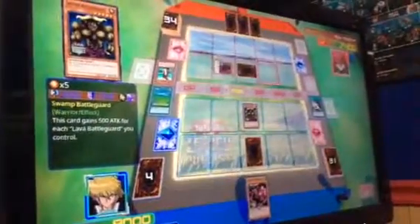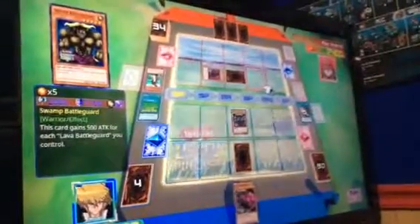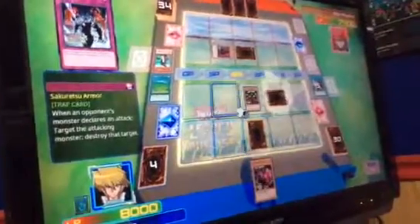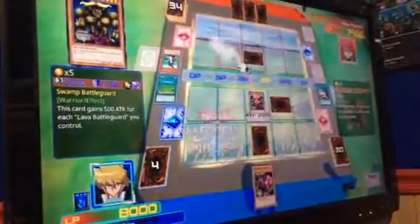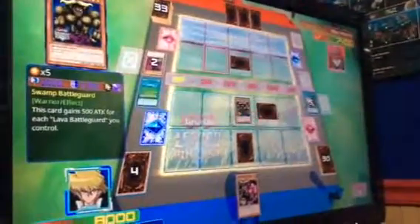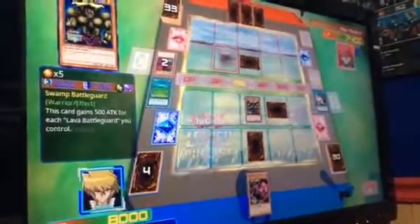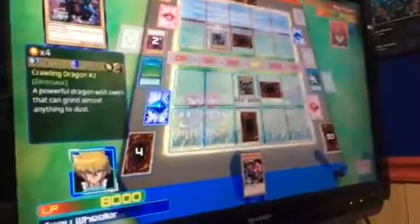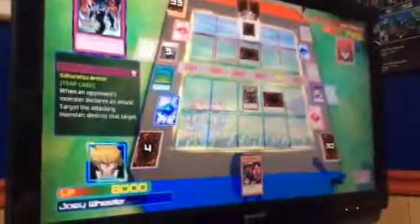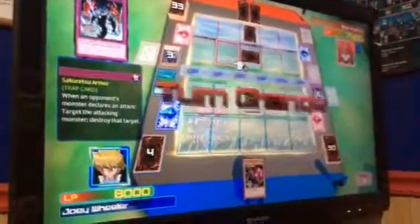I draw. I set a monster in defense mode and also set that monster to defense mode as well. Where does that go? Battle time. Destroy it. Door is down — Rex. I summon my crowing dragon. Not if I have something to say about it. I'm destroying the monster. I set a card face down. Your move.